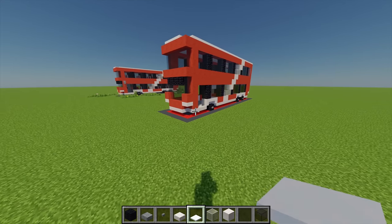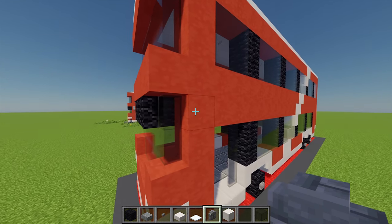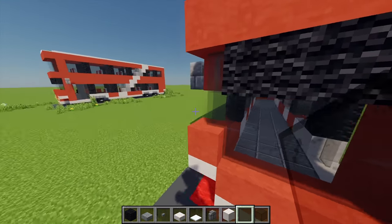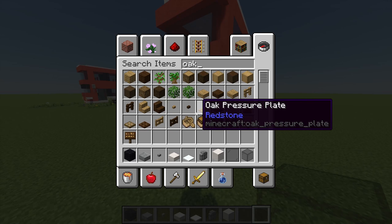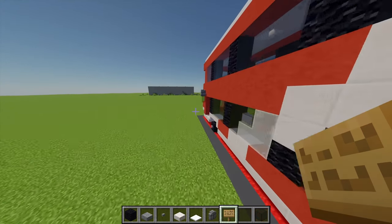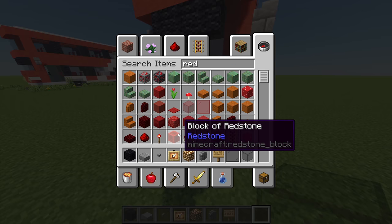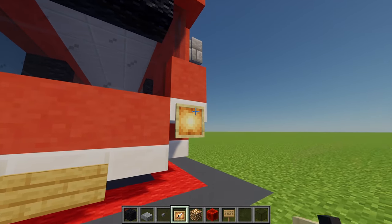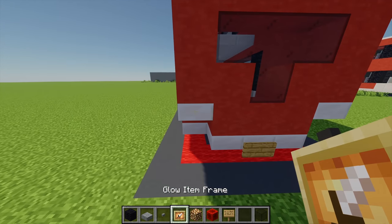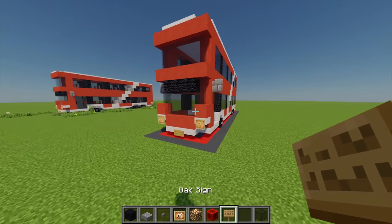With that roof done, that is pretty much the main exterior of the bus complete. Just going to add a few extra details now. I'm going to grab a stone brick wall and place one on each side there. Then with a black stained glass pane I'll place one underneath each of those walls. After that I'm going to grab an oak sign and place one at the front for a number plate, and another one at the back. For some lights I'm going to grab a glowing item frame and some glowstone — at the front I'll place two glowing item frames with glowstone in for headlights. Coming to the back for brake lights, I'll place another two glowing item frames with some redstone inside. And that is all of the exterior of the bus done.